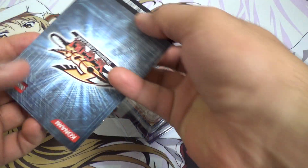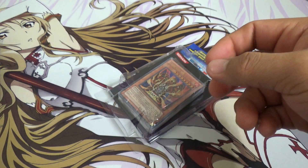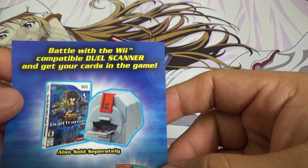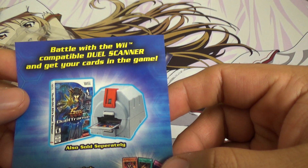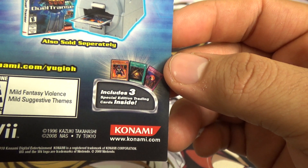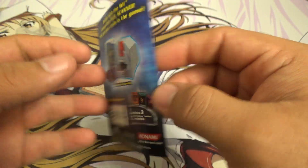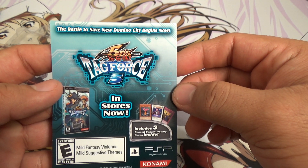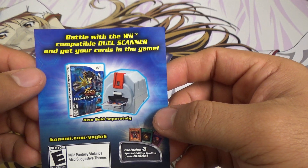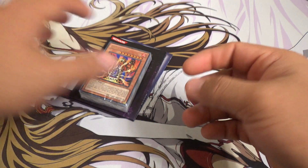That's everything in the box — our introduction to 5Ds I guess. There's a compatible dual scanner that gets your cards in the game, includes 3 special edition trading cards inside. Tag Force — doesn't really sound like a Yu-Gi-Oh thing, but hey, whatever. So that's pretty cool. I didn't know that they had something like this. It gives me hope for any new kind of products going on in the future.